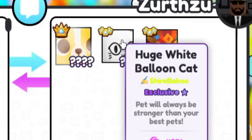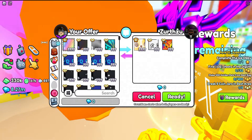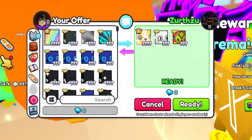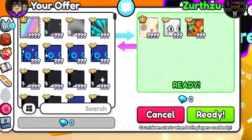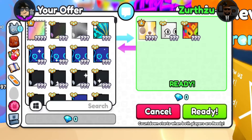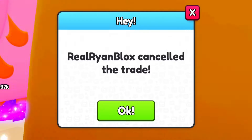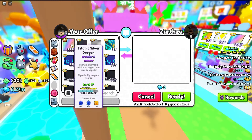They offered a Scary Corgi, White Balloon Cat, Tiki Dominus, Rainbow — I really like the Scary Corgi, I think that's a pretty cool pet. What do you guys think — would you do this trade? Let me know down in the comments, but we're going to hit cancel and move on.